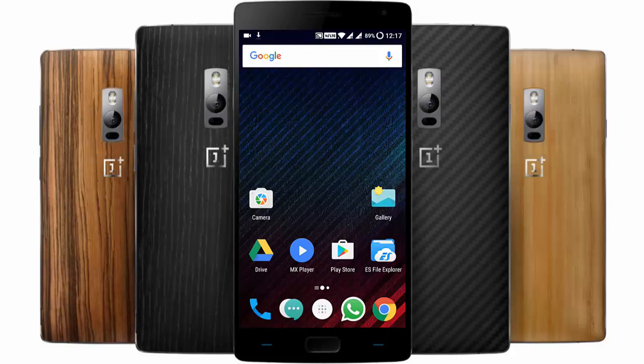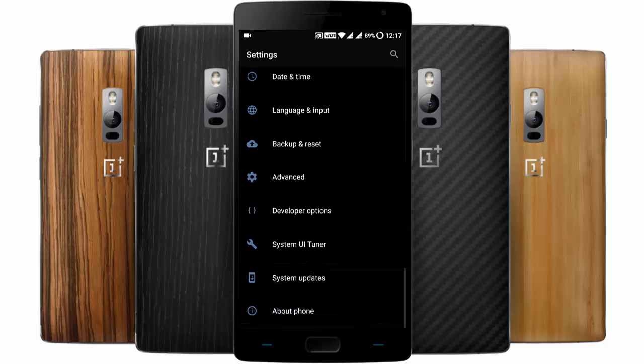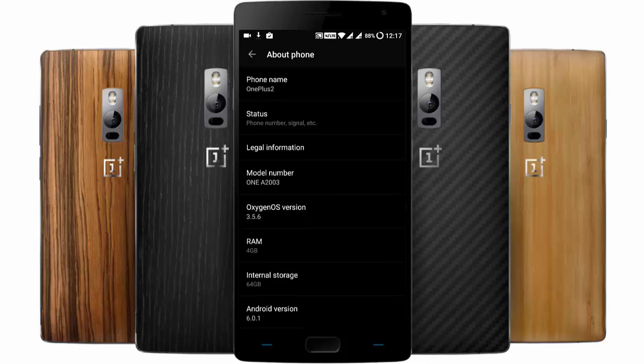Hello YouTube! In this video I'm going to show you how you can turn on VoLTE in OxygenOS. I am using a OnePlus 2 with OxygenOS version 2.3.5.6, so you must have at least build 3.5.5 to turn on the VoLTE function.